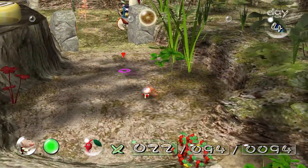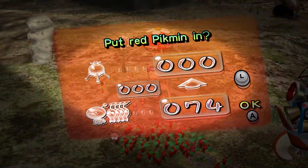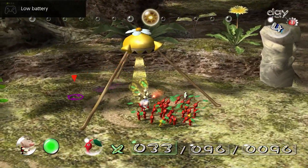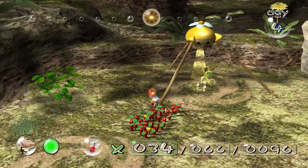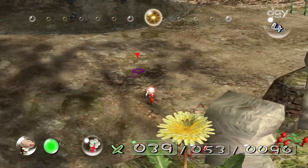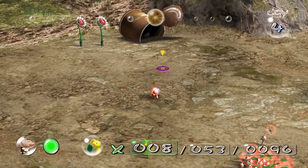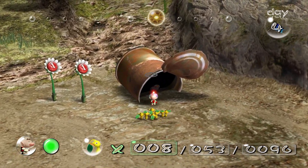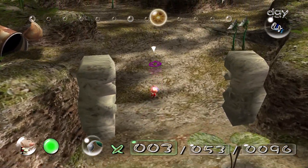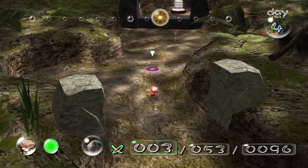That's fine. Just to make this easier on myself, I'm gonna put some reds back in, just so I'm not overwhelmed with all the ones I already have. Grab these. I want the yellows to grab the bomb rocks that are over here. I have eight yellows. I could do more, but that's fine. Come with me. Having to babysit these Pikmin is a little bit annoying at times, but oh well.